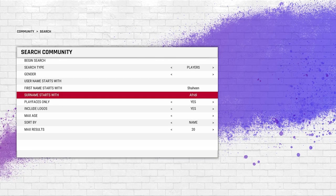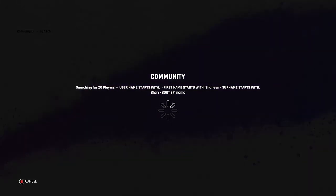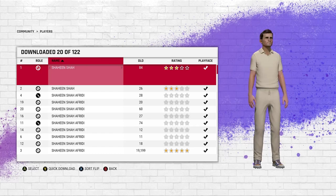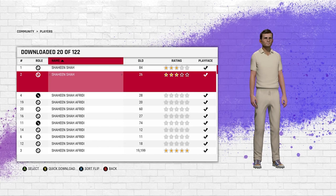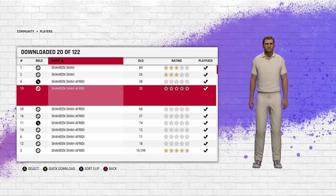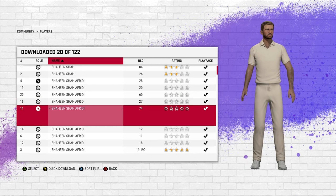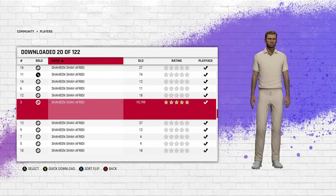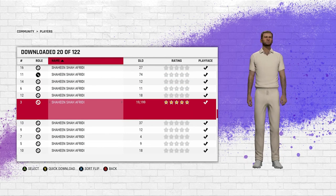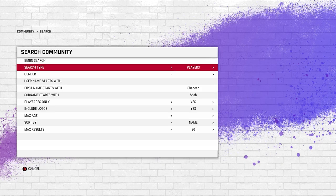If that doesn't work either, don't put any last name at all — just put 'Shaheen' in the first name field and leave everything else blank. That's the most general search, and you'll get a wider variety of player models to choose from. So you can find a bunch of different-looking players and pick the best one. Once you've updated all the teams, go ahead and get the individual players.